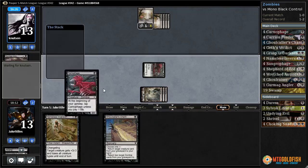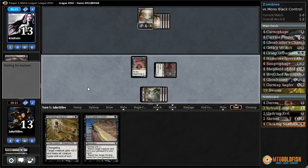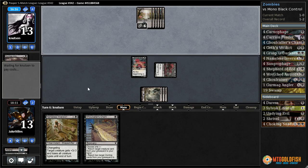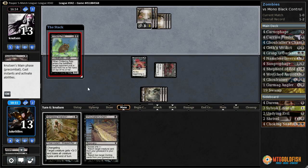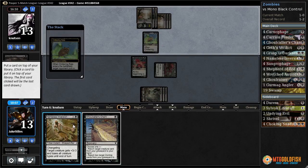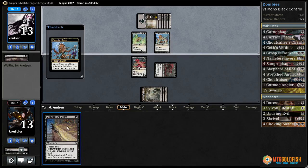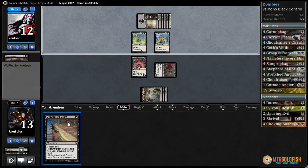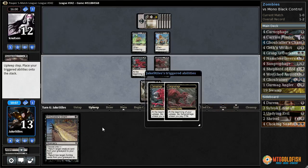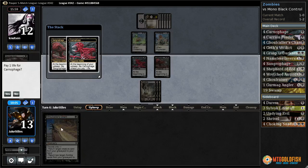I'd rather play a Carniphage than chant yet. Pretty scared of a Grey Merchant. Chittering Rats — that's a little bit annoying, it's not awful. I should have actually done this the other way around because now if they had played a Liliana's Spectre next, I would have rather discarded the other sorcery instead of this Ghoulcaller's Chant.